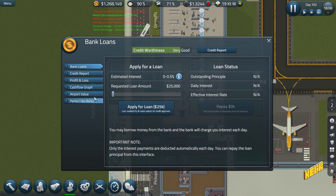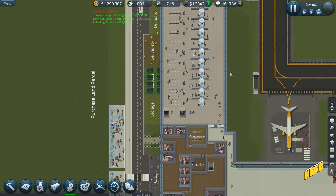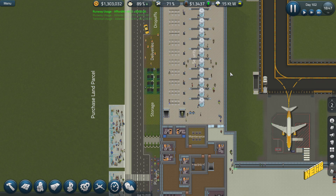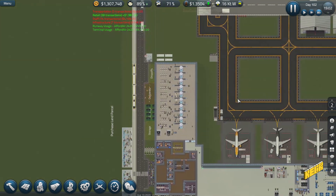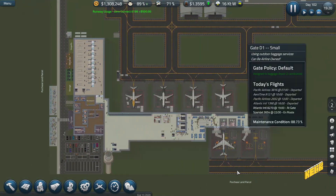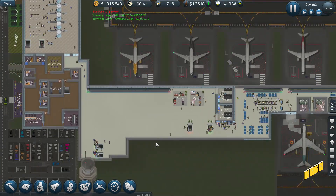Look at that — zero to 0.5% interest. You're going to give me a loan at zero percent? That's amazing, I wish real-world banks were like that. Moving on, we could probably get ourselves a sushi bar or something like that.